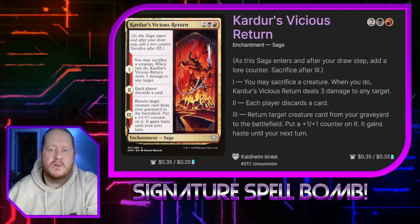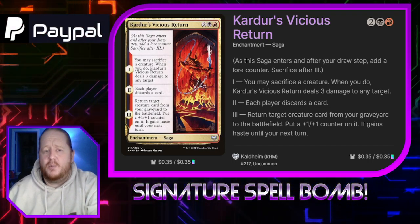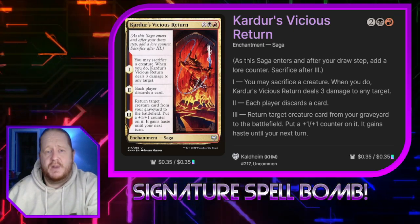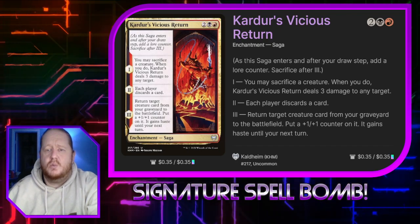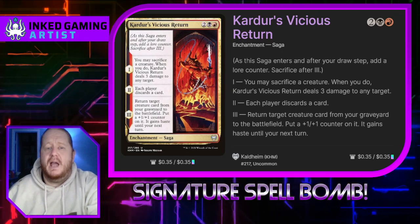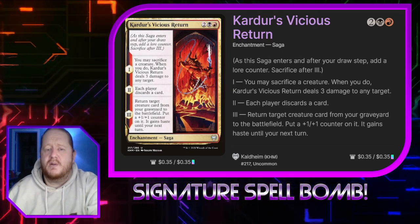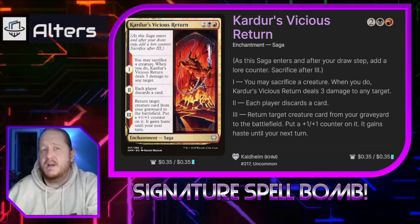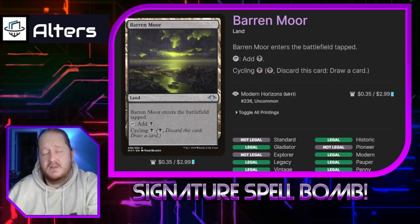Calder's Vicious Return for 2 and a black is a saga. After our draw step we put a lore counter on it. When it enters play on the first verse, you may sacrifice a creature — when you do, Calder's Vicious Return deals 3 damage to any target. At chapter 2, each player discards a card. At chapter 3, we return target creature card from our graveyard to the battlefield with a +1/+1 counter on it and it gains haste.